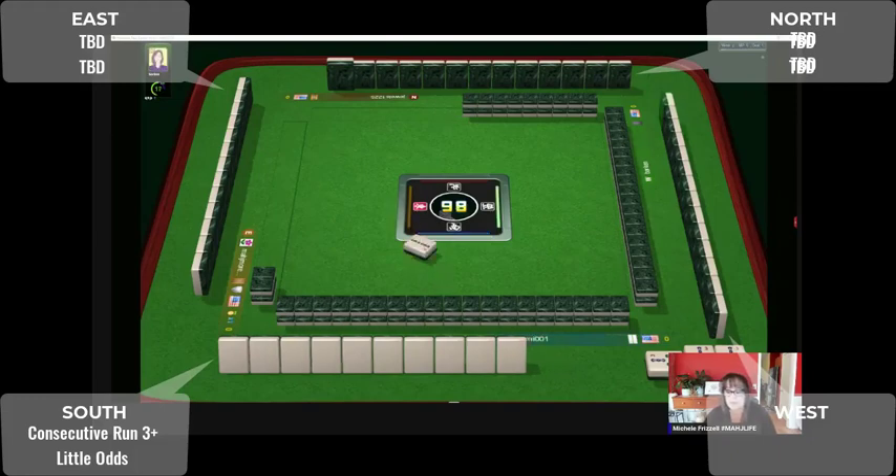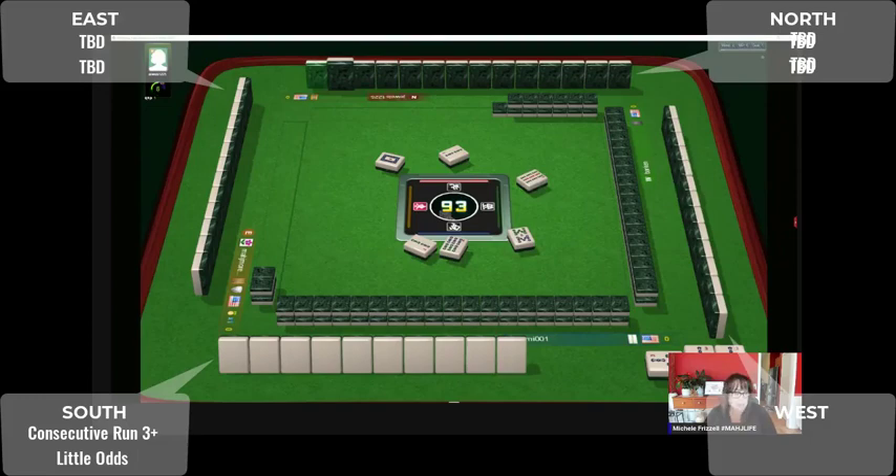This player just threw — they have an exposure of three bams, they threw a two bam. Now another two bams out, so they're clearly not playing consecutive run. They could be playing a three-four run, but they could also maybe be playing little odds. We have two twos out and a white dragon, and nobody hesitated on that white dragon.